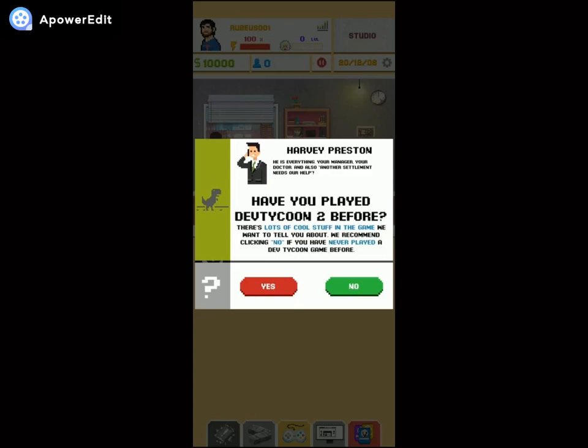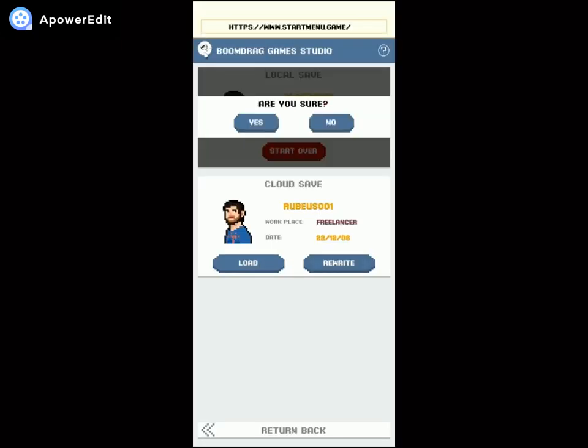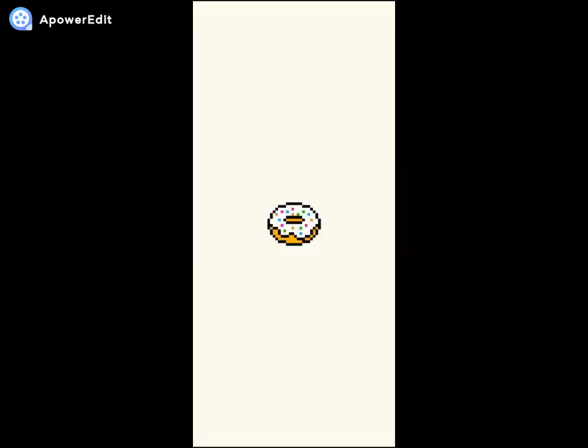The game asks: 'Have you played Dev Tycoon 2 before? There's lots of cool stuff we want to tell you about. We recommend clicking now if you have never played a Dev Tycoon game before.' I clicked the wrong button. Can I restart? I'm back — I'm an idiot. I didn't read if it was yes or no. I immediately thought the red one was 'no,' but red means 'yes.' Okay, new game, here I go.